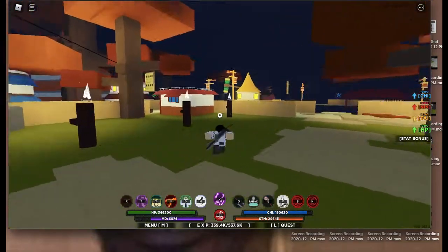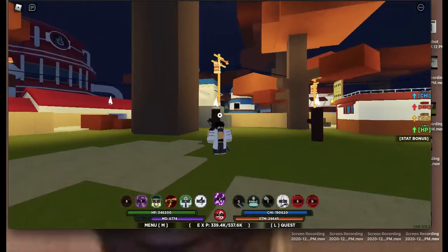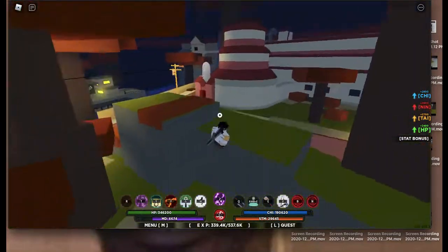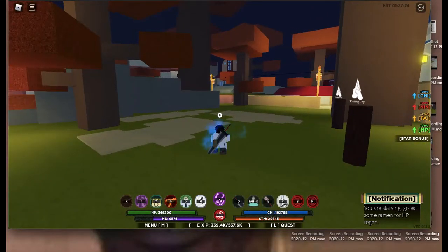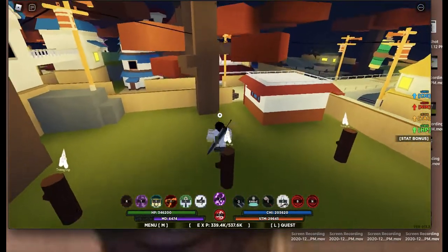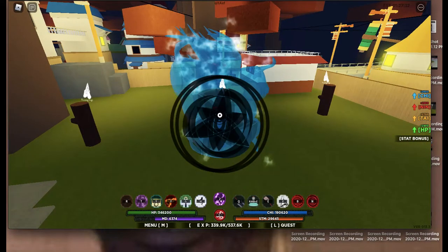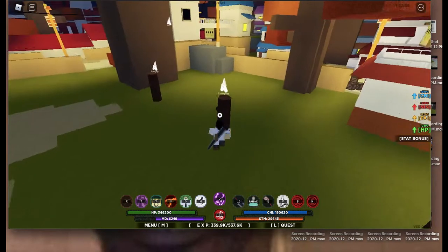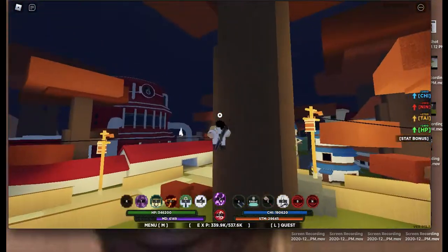Now we're going to do Stage 2 of Sharingan. All you have to do is press C2 and you get the stat boost, which gives you more HP and more chakra. On Stage 2 you can press right-click and then press Q, which activates the false system and does a lot of damage — about double the damage of the first move.